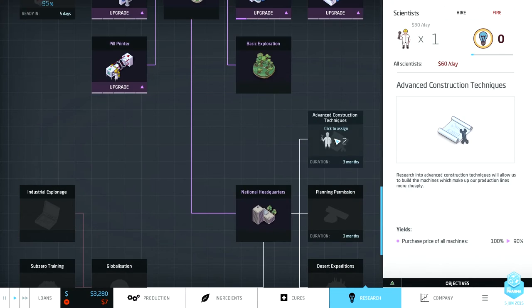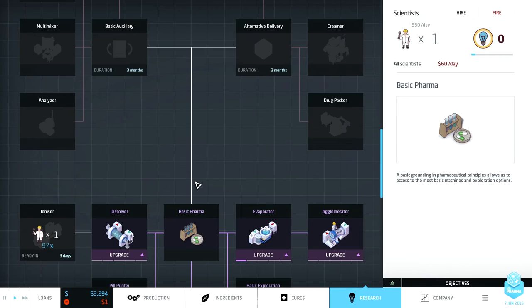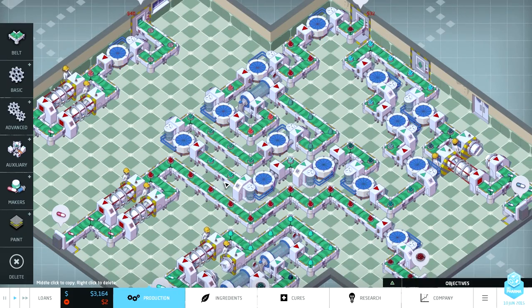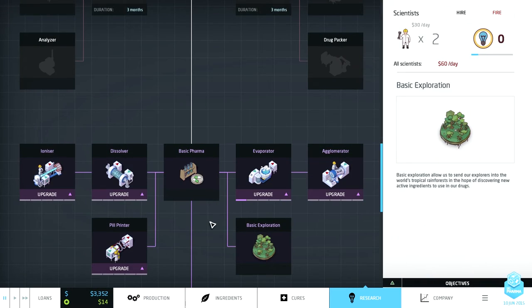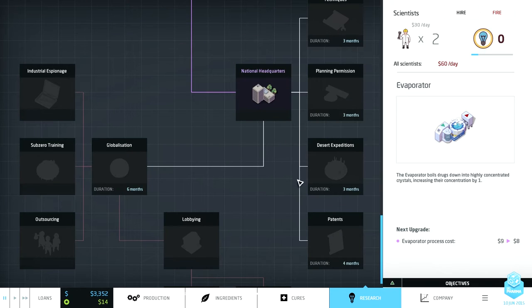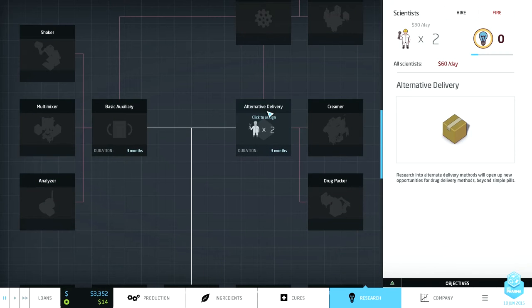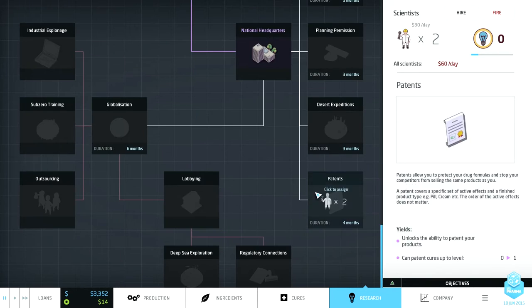We should just research patents quickly — wait for this guy to finish. We should be in the positive at this point. Research complete. Let's look at what globalization does. Outsourcing, industrial espionage — forget that. Packing multiple identical products into a box for export allows you to use less support savings and store finished drugs in the factory more efficiently. And then research patents.